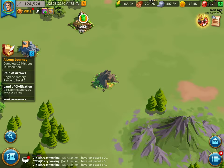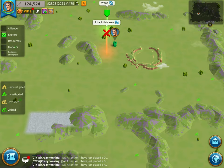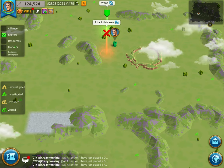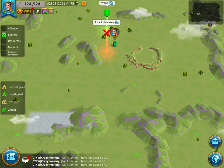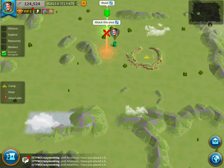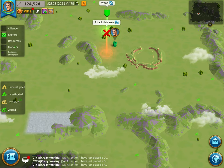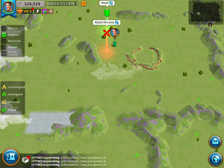This is what you want to go for in those little gaps. If you scroll out and put Explore on — if you scroll out really far — on the top left side of your screen you'll find Alliance, Explore, Resources, Markers, and the Barbarian Stronghold. If you press Explore, you can see Uninvestigated, Investigated, Unvisited, and Visited.